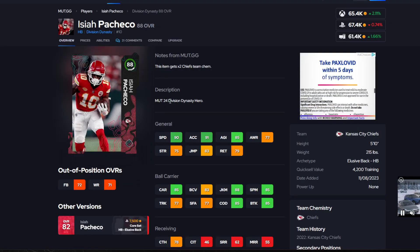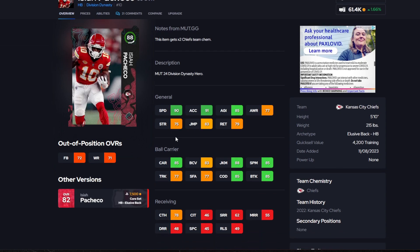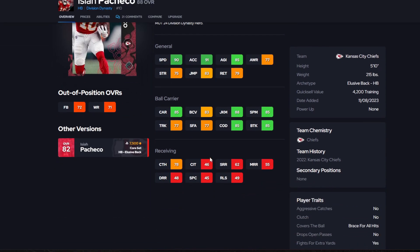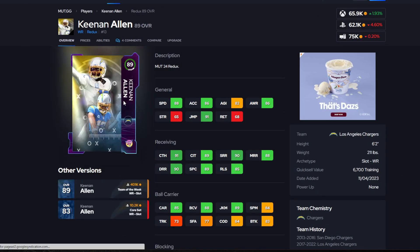Next up, we have the Division Dynasty Hero Isaiah Pacheco. I do like the smaller backs — he is 5'10", 215 pounds, but he has 90 speed and 91 acceleration, 85 agility. His receiving stats aren't the best, but he does have Jukebox for only 2 AP. He's selling for about 70k.